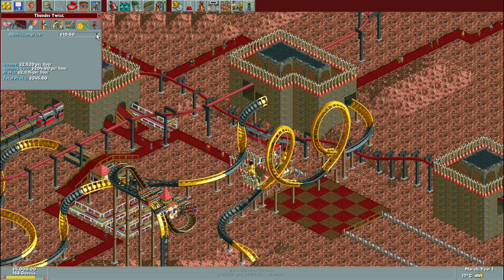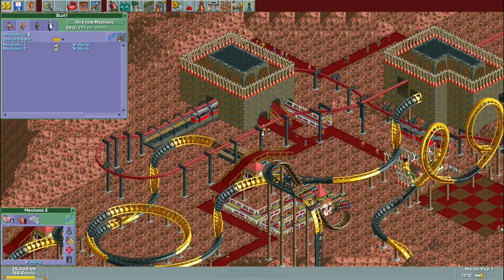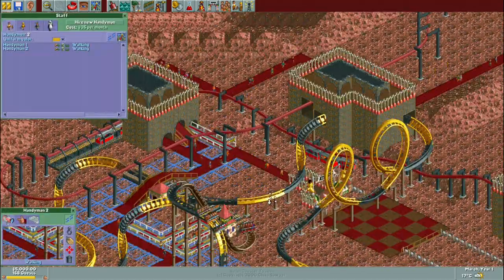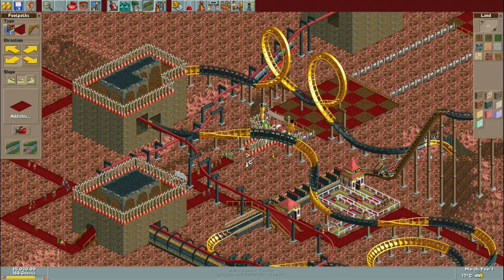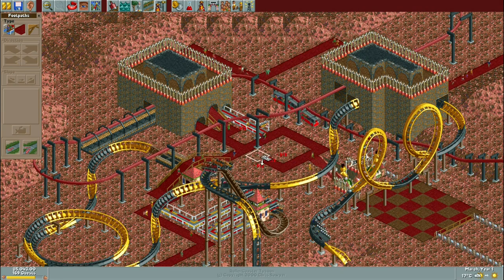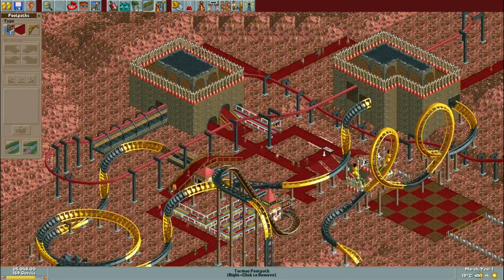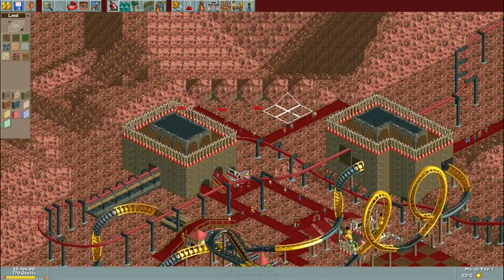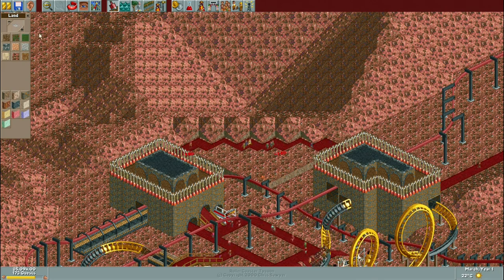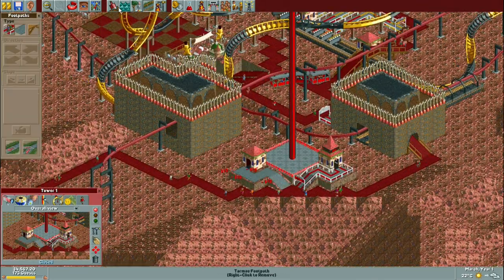Hey everybody, welcome to the next park playthrough. I'm jumping back over to the Corkscrew Folly's added attractions pack list for this one. I was thinking of jumping straight into Diamond Heights next, but I thought Future World would be a nice little change of setting and landscape, since the last few parks had been either desert or standard grass and forest theme.